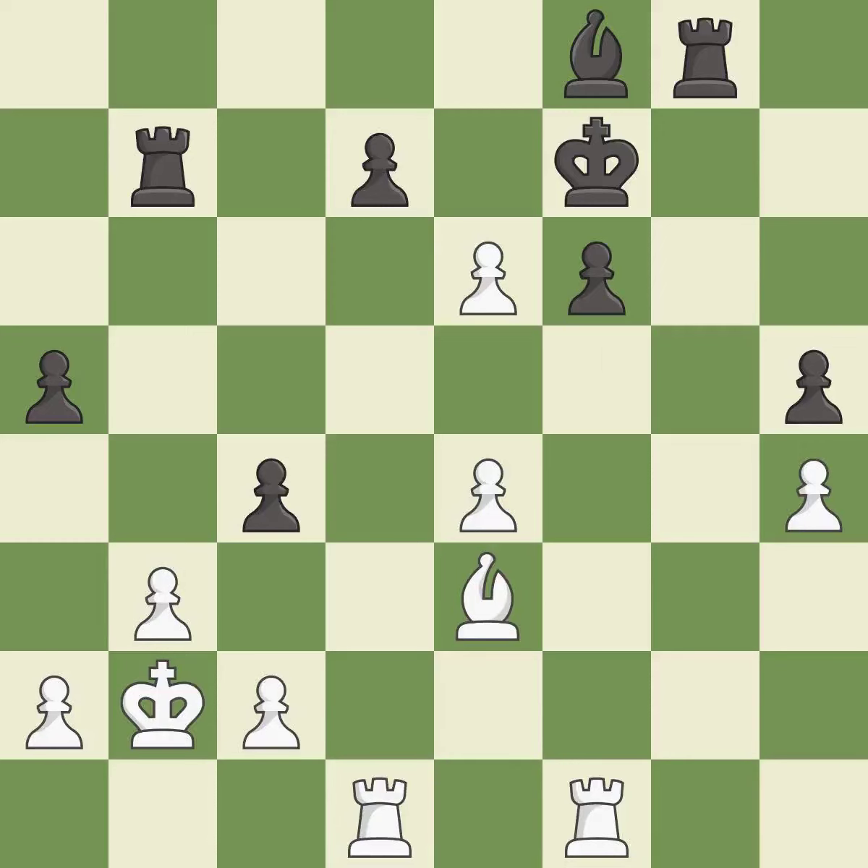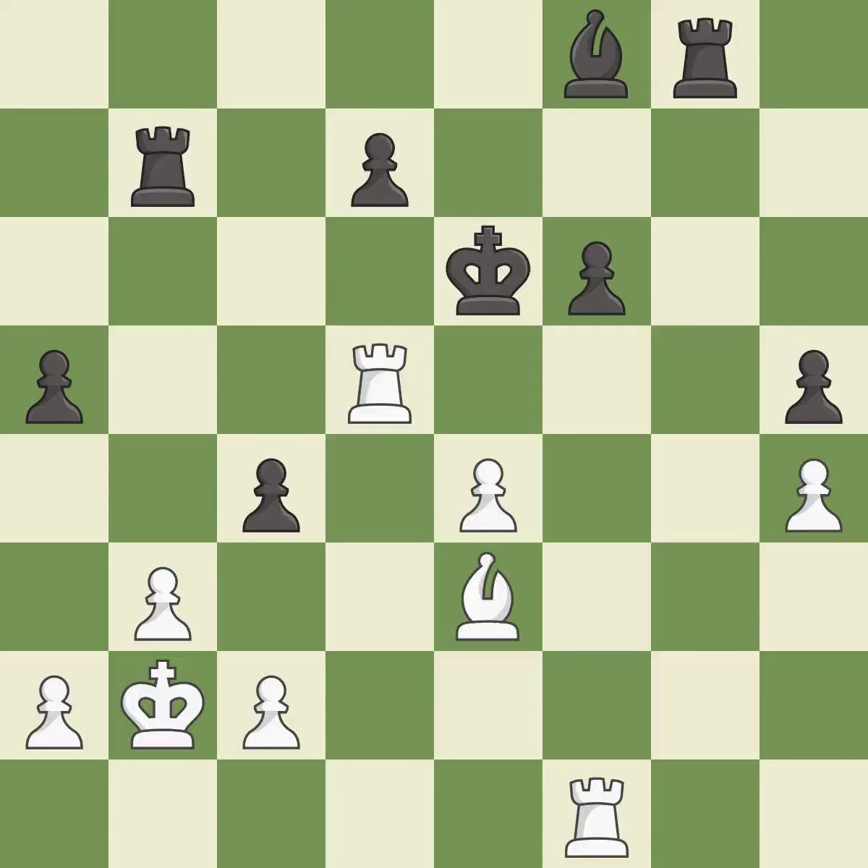This permits the opponent to capture the checking pawn — it is an inaccuracy. Takes back — it is good. This forks multiple pieces. This threatens to create a passed pawn — it is excellent. This moves the pawn to safety — it is best.